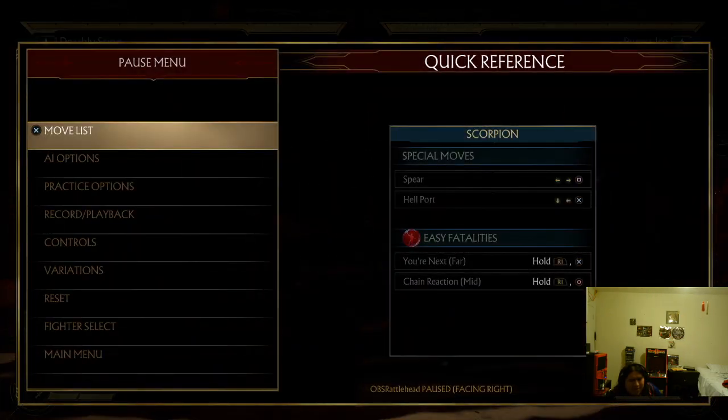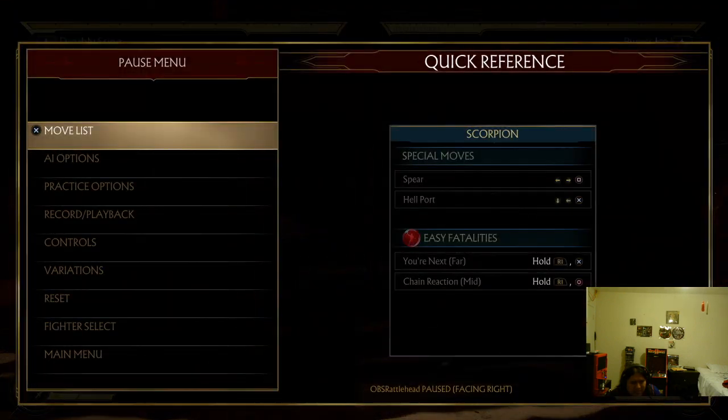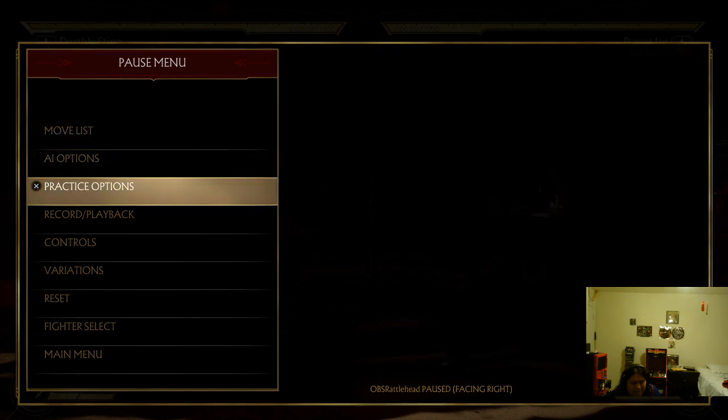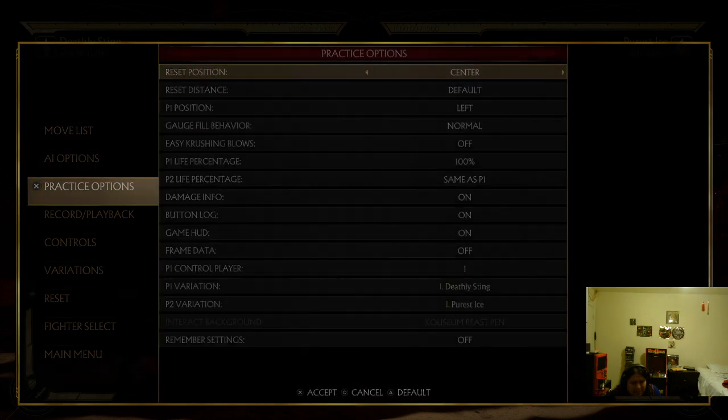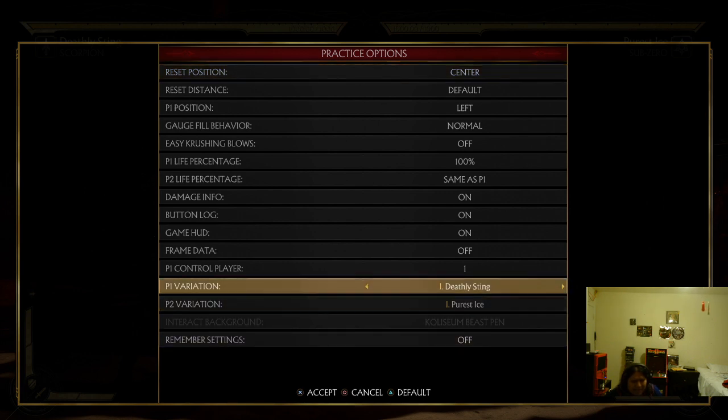So let's say I want to go to Searing Rage. What you do in practice mode is you press pause, then you go down twice — one, two — then you press X to select. Once you're there, you go up three times — one, two, three — and this is where the variation tab is located in practice mode. When you go up three times it lands you right on the current variation you're using. Since I'm on Reborn, I'm gonna move once to the right and press X.